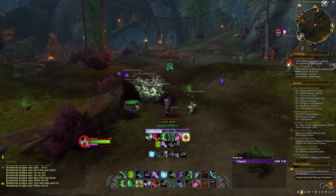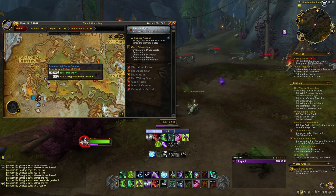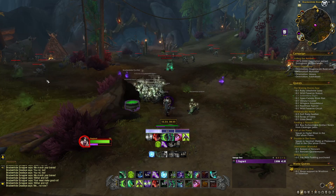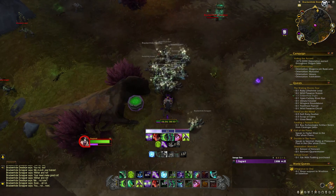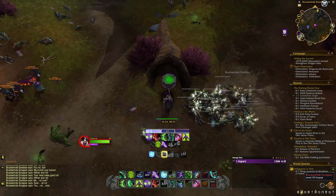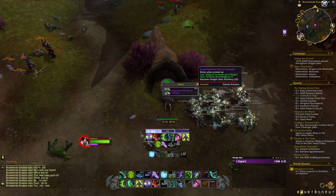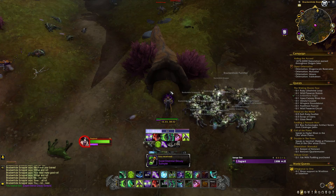For the last point, come to the Azure Span — this is the Experimental Decay Cauldron. It's at the bottom of the map by Bracken Hide Hollow. Coordinates will be in the description. Land in the middle, you'll have to kill a bunch of gnolls, and after you do that you can just loot this and there you go — three more knowledge points for you.